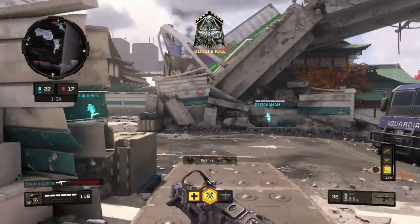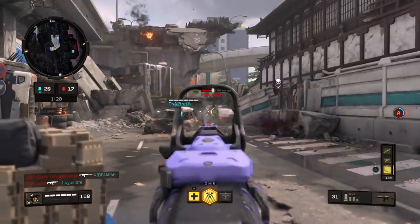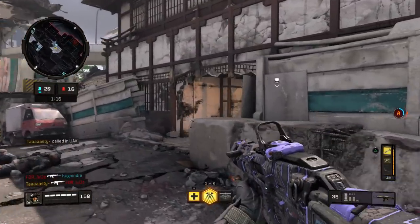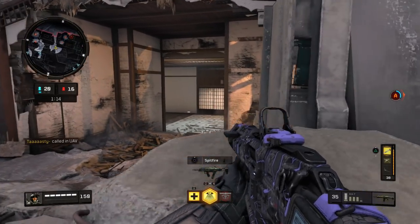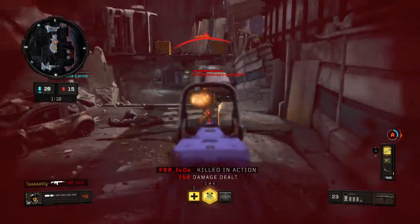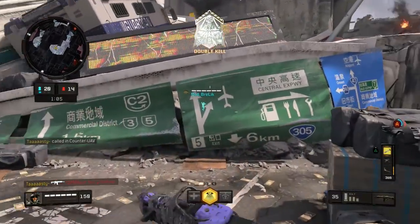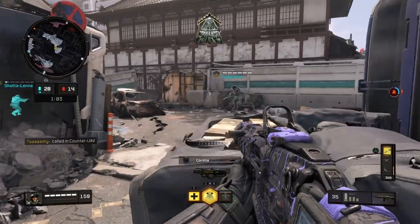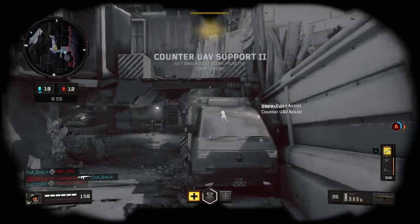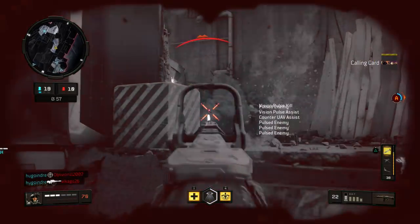My third perk is Team Link. Team Link lets you see your teammates through walls and reveals a field-of-view circle around you and your teammates. So basically you can see your teammates through walls, and if there's an enemy right in front of you, you can see them on the minimap using the field-of-view circle. If you don't know what it is, pay attention to your minimap — you'll see a little white circle that acts like a minimap radar for when enemies are close to you, and it can come in really handy.